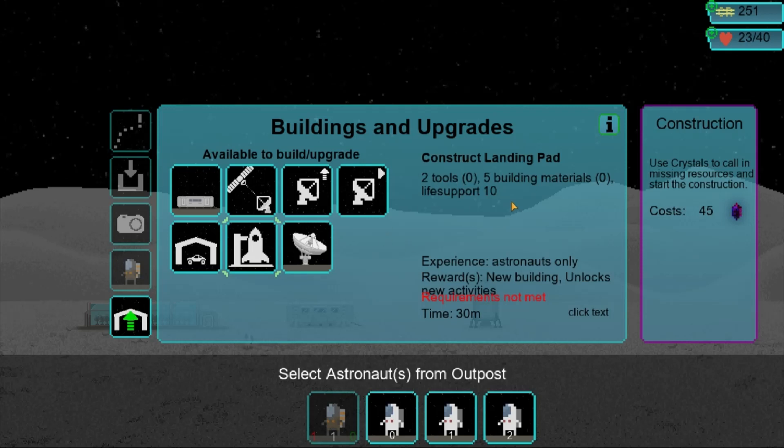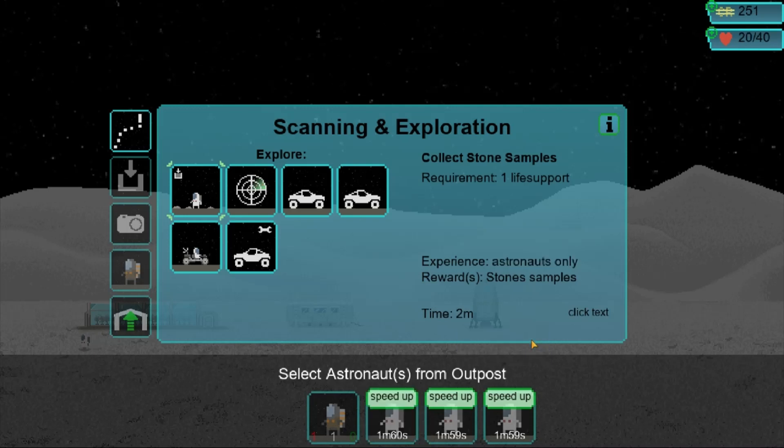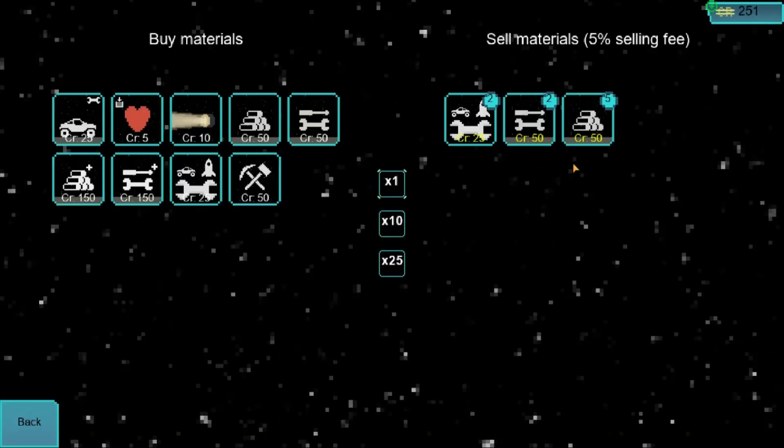Landing pad — let's construct our landing pad. We'll just collect some samples on Earth instead, because that's infinite resources. They'll get cheaper and cheaper, but hey. Come down to Earth — 5, 6, 7, 8, 9.